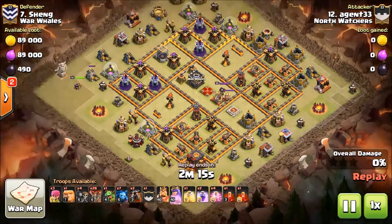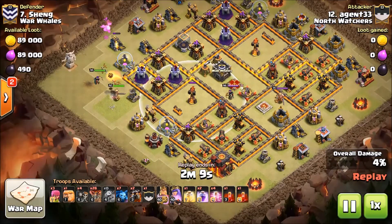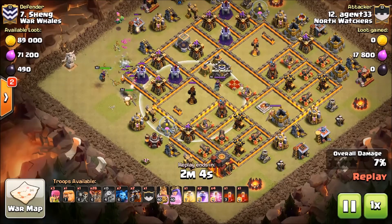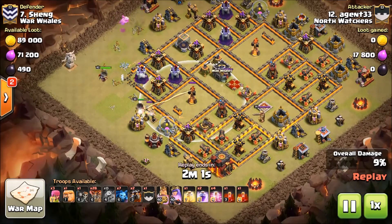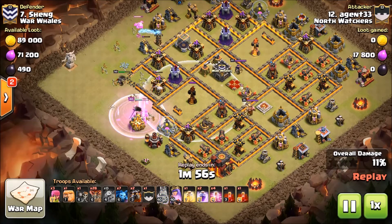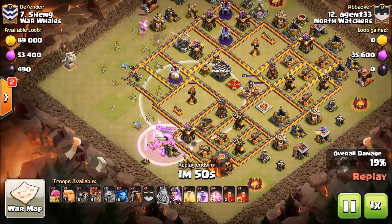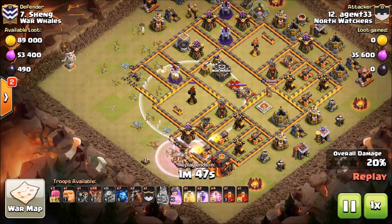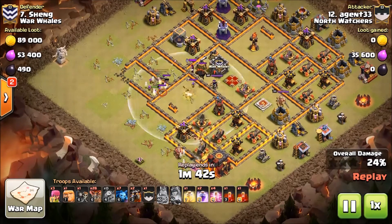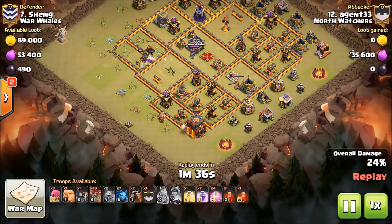I thought he was going after an air defense but I'm wrong — he's targeting this inferno. That's a lot of work, asking a lot from these royals. Another tough TH40-40... yeah, I think he's going to get it. Once the queen pops her ability and gets this wizard tower down, it's a guarantee. Yep — ability used, inferno down. Amazing, Agent, sorry for doubting you!